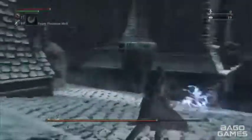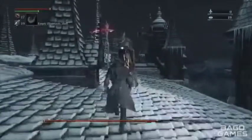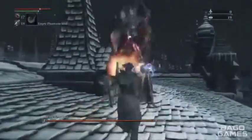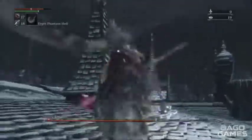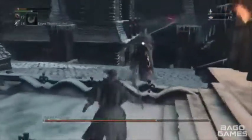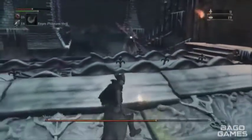Now he's moved on to his second phase where he starts this flying thing. When he does that, you're going to want to dodge to the right and let him go by you. When he's doing these swinging attacks, that's when you're going to want to try to do visceral attacks. See right here — I'm too far away to do them.